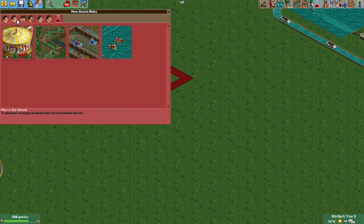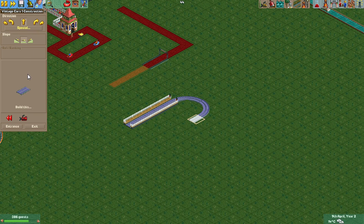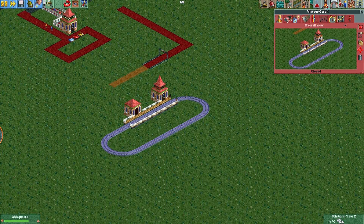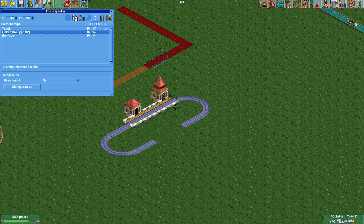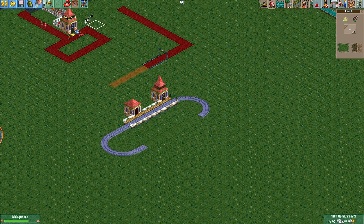Another fun thing I did at my last OpenRCT2 live stream is using vintage cars. I also built a quick track here — nothing special, entrance and exit — and now I'll make it quick. I don't want to hide all tiles, just to show what's possible for rides with theming. So these are the invisible tracks.